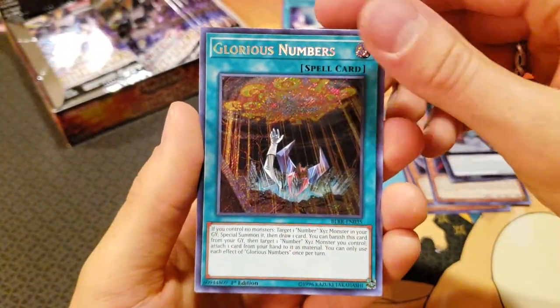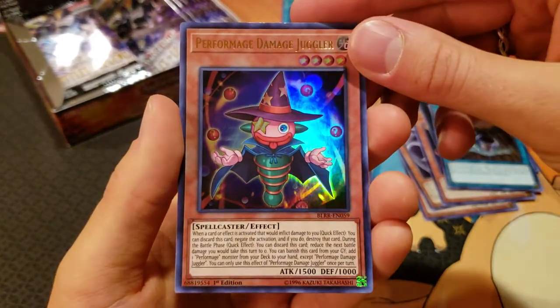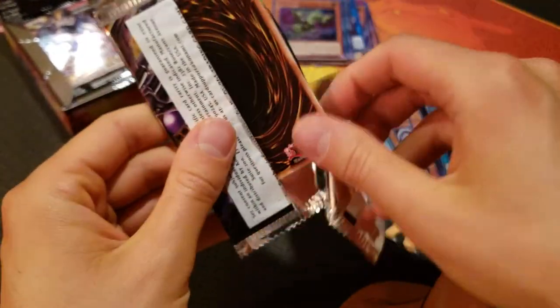We've got Glorious Numbers, World Legacy Discovery, Performage Trick Clown, Performage Damage Juggler — that's one of those limited cards — and then Windrose the Elemental Lord. We got a few of those now. I like how the non-secrets are ultra. I like that better than the supers — I like ultras, they're really cool.